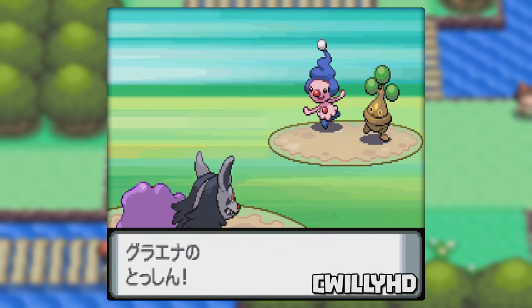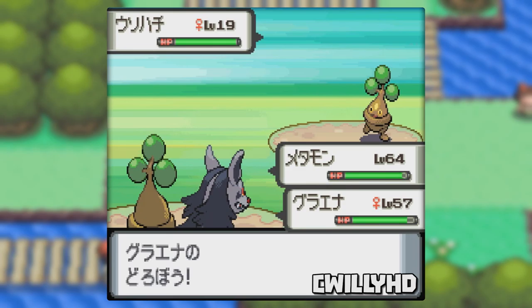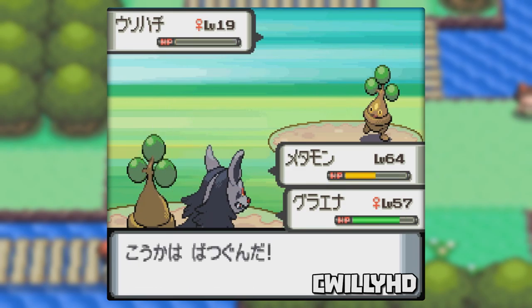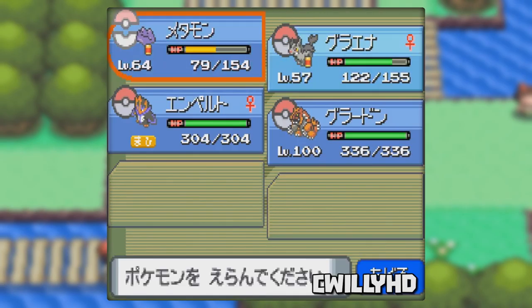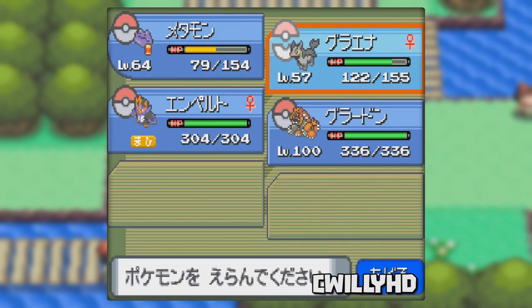Once in the battle, have Ditto use Transform on any other Pokemon. Since Mightyena out-speeds Ditto, you'll have to blow one turn because if it uses Thief now it won't work. Once Ditto transforms, you can use Thief and take the held item. Now simply win the fight without losing either Pokemon. When the battle concludes check your party — you'll now see that Ditto and Mightyena are both holding the Master Ball. Take the item from Mightyena and you're already set up for another item dupe if you want even more.